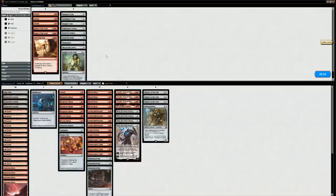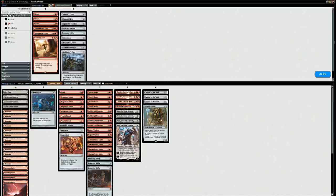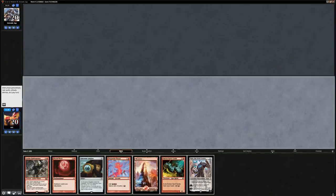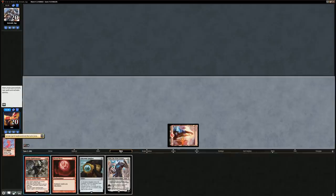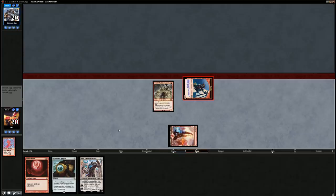Going into game three, any changes? Grafdigger's Cage is a consideration for Snapcaster Mage, but otherwise not really — we just resubmit. We're on the play with a turn one Blood Moon or turn one Rabble Master — probably Rabble Master. Definitely keeping. Start the beatdowns on turn one and hope they don't have a Lightning Bolt. Opponent plays turn one Island — that's promising.